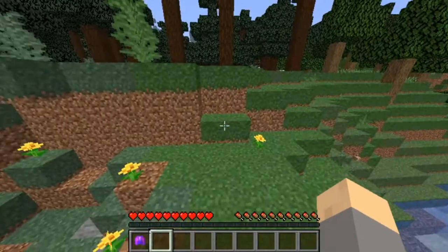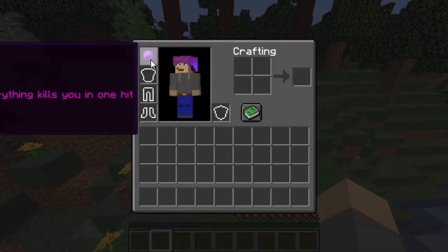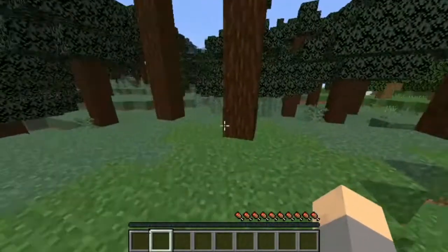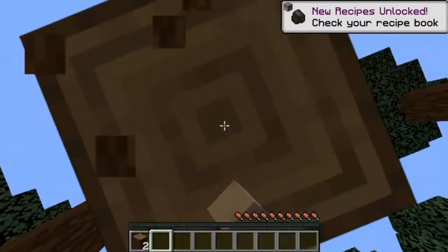This is going to be fun. Basically, the way we're doing this is with this hat over here. You can't really see what it says. I can't take it off now, and as you can see, I literally have no health. So if I fall too far down, if I get trapped by anything, I instantly die.